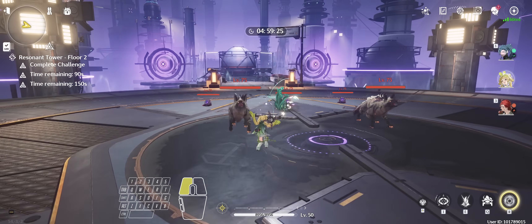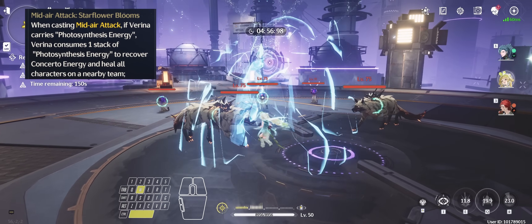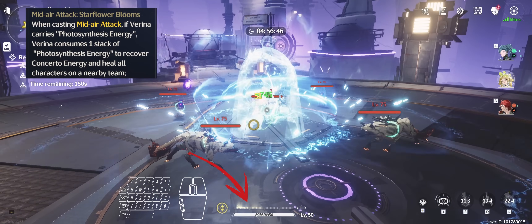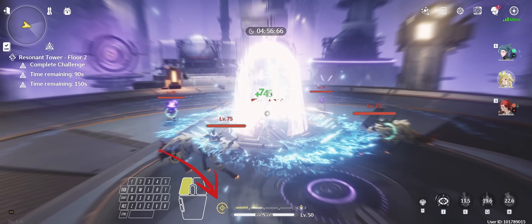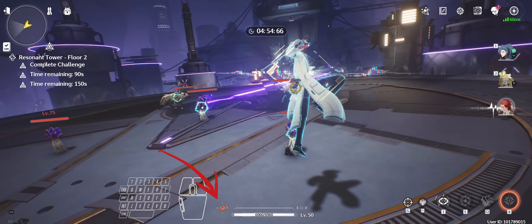Once you're in the air, you can start spamming Basic Attacks for your Mid-Air Attack Star Flower Blooms. Each of these — up to three Mid-Air Attacks — consumes one passive stack and converts it into healing for the team and 12 Concerto Energy for Verena. Your Concerto Energy should be full after two Mid-Air Attacks, so as soon as you hear the audio cue, you can swap to Mortify and do his intro.